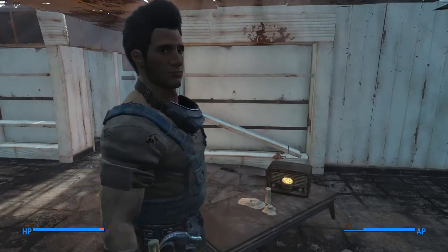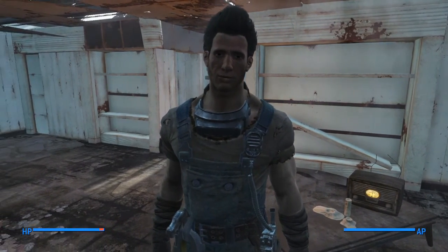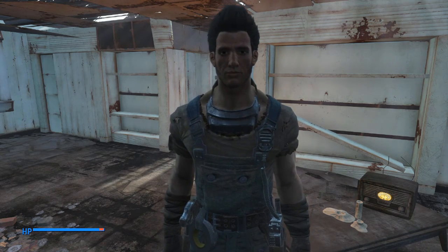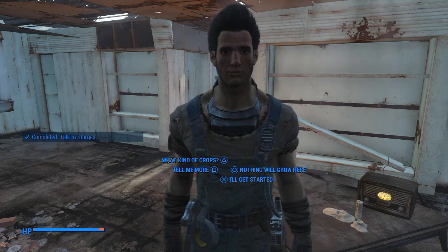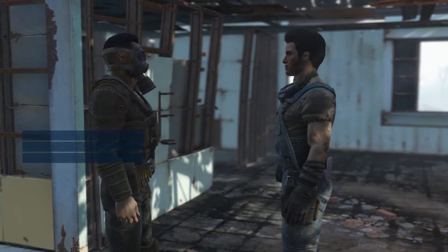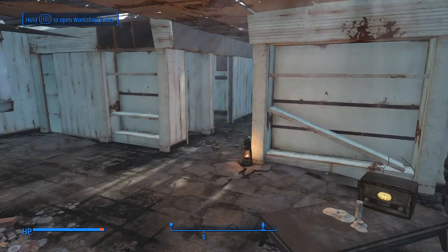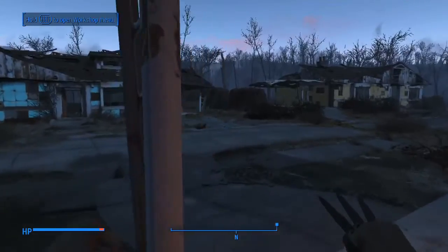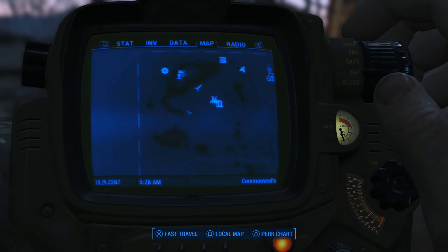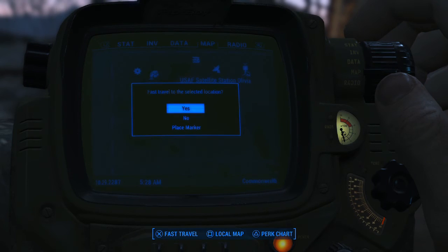Hey Sturgis, nice hair. I feel better already, knowing we have a reliable supply of clean water. I hope you don't mind me asking for some more help, but our food supplies are running low. If we're going to settle here, we'll need to get some crops established. What kind of crops are you looking for? It doesn't much matter — potatoes, mutfruit, corn, whatever you can get to grow. Looks like a new morning. Let's get over to the USAF satellite station Olivia, and then we can walk the rest of the way to Ten Pines Bluff.